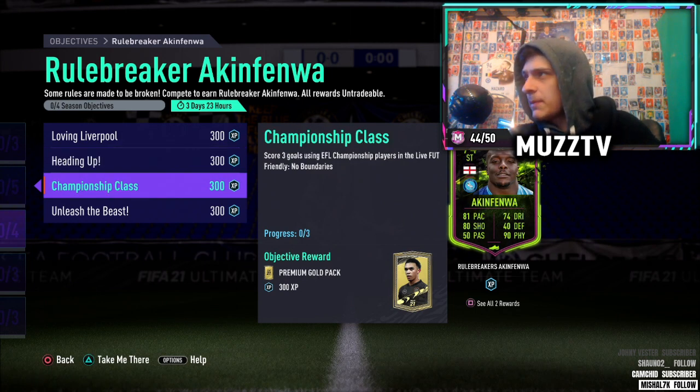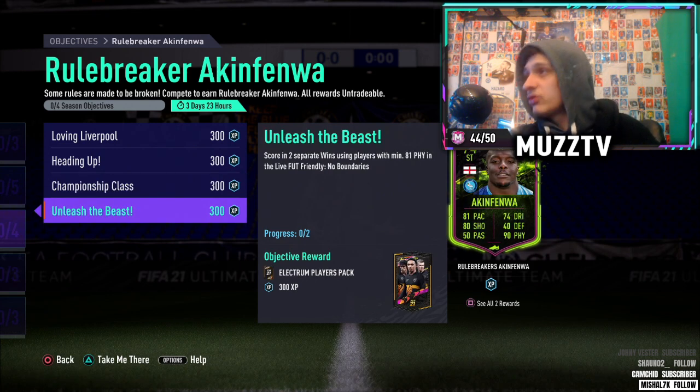Next, score three goals using Championship players — very easy. I'd maybe not start with the Championship player; just bring a couple on and start with a really strong team with a couple of Liverpool players, then add someone like a fast Championship striker. Score three goals — very easy. Then you need two separate wins using players with minimum 81 physical, which is again very easy. Maybe there's a Liverpool player with 81 physical — I'd have Jota on the left and then get a Premier League 81 physical player.